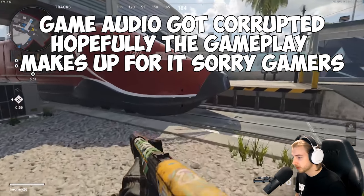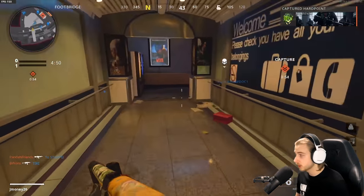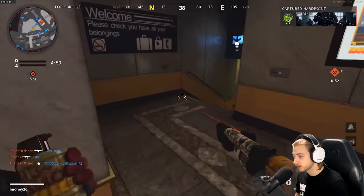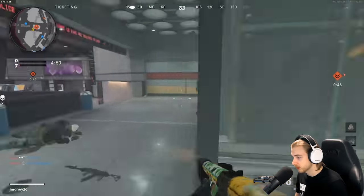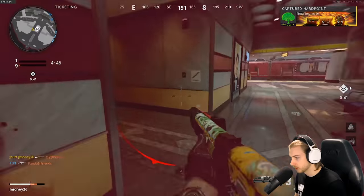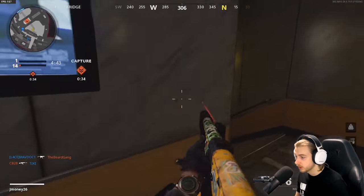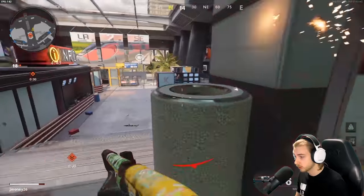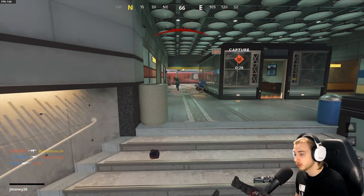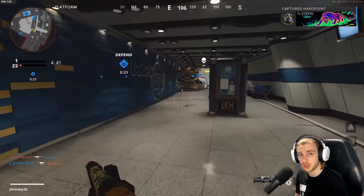The first time I played on Express I was using the Gallo, which is a little bit better of a shotgun. But from what I found, these little areas — the stairs to the bridges and everything — are great for shotguns. Like this little mid area, if you can just camp around in it, it works pretty good. And the reason why I'm playing Core is because I need to use smokes to get closer to people, and in Hardcore there's no health regeneration. So I can at least get a kill and then try to sneak away and escape with my life.